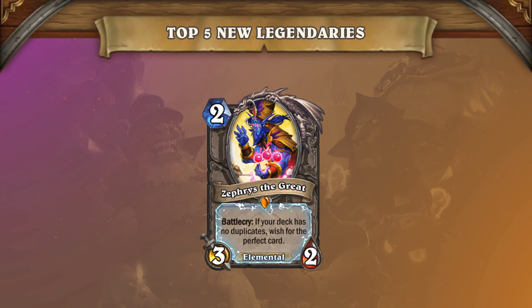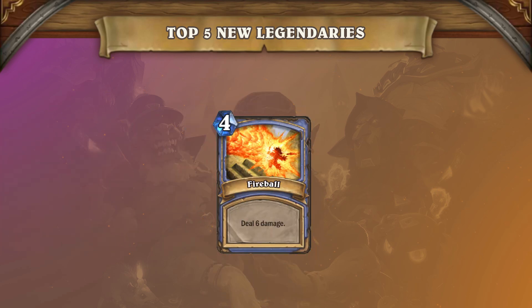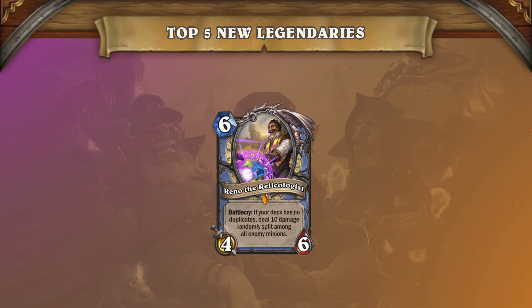For example, if your opponent is at 6 health and you play Zephyrus, you will be given a Fireball for lethal. This is the first time this type of mechanic has been introduced into the game and will definitely make for some interesting matches. For anyone looking to play Highlander decks, this will definitely be an auto-include and will most likely be seeing a lot of play.